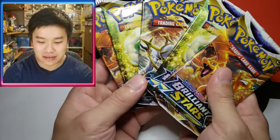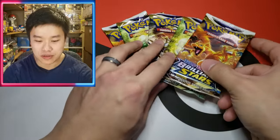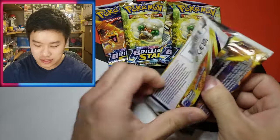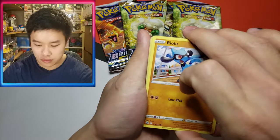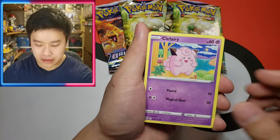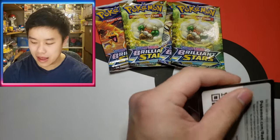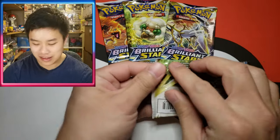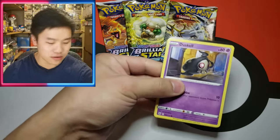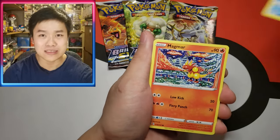We've got Brilliant, Brilliant, Brilliant, Brilliant, and Brilliant — five Brilliant Stars! That's not bad at all. I was kind of scared we might get like Battle Styles or something. This is literally a mini booster bundle — a Brilliant Stars booster bundle. We're gonna just get right into these. I'm not gonna do the pack trick just because you guys already know what comes in these. Let's hope for some awesome pulls. You're paying $19 for five packs, so it's pretty much a small booster bundle.